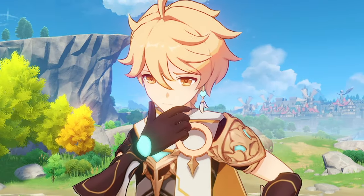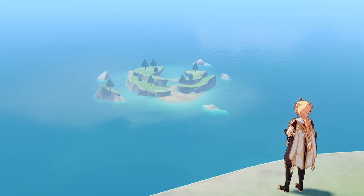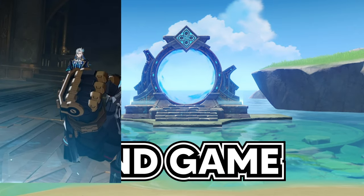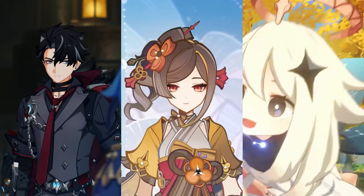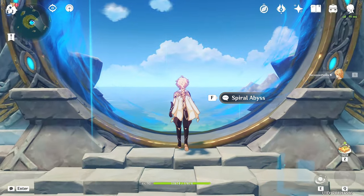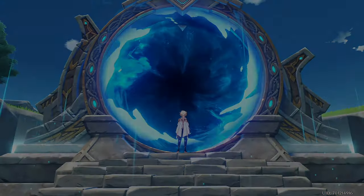If you don't know what the Spiral Abyss is, it's a place in Teyvat — basically your endgame. Once you're up to date with the story, done all the quests, and explored the world, all that's left is to gaze into the Abyss and spiral down to chaos.